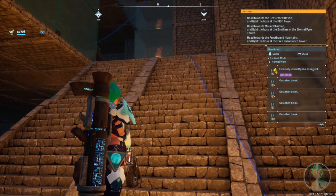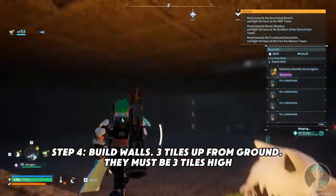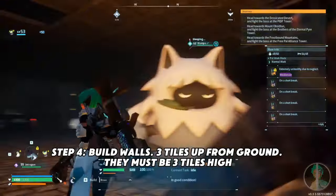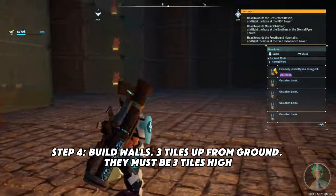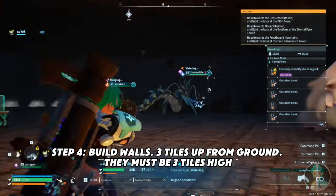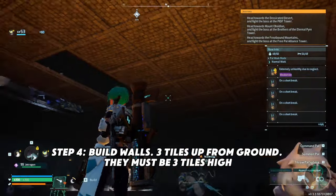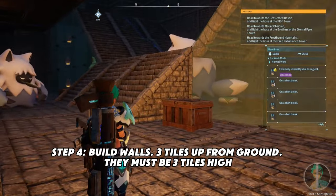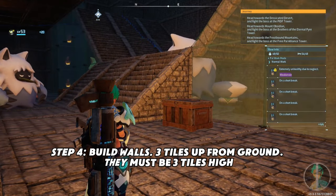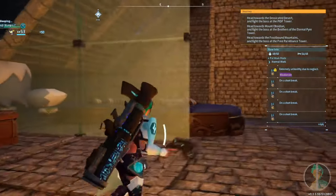The reason you want to do this is because the more tiles you have, the pals will be able to traverse it more efficiently and won't get stuck. Fill out the walls making them follow the pyramid and build up three tiles — they have to be three tiles high. The big chunky pals will get stuck otherwise, and even if they only need two tiles, you don't want their heads peeking through the ceiling as that will affect your frame rate and performance.